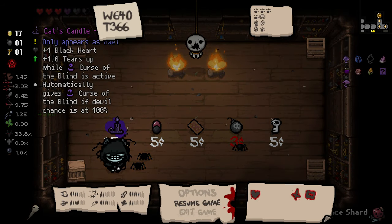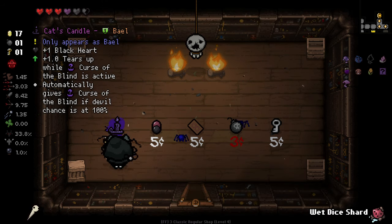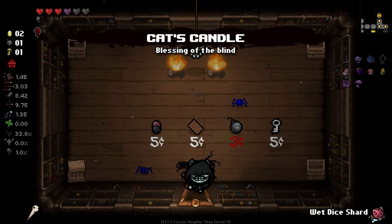Black heart, plus one tears while curse of the blind is activated. Is that — while curse of the blind is active, automatically give curse of the blind if devil deal chances are at 100%? Give it a go.